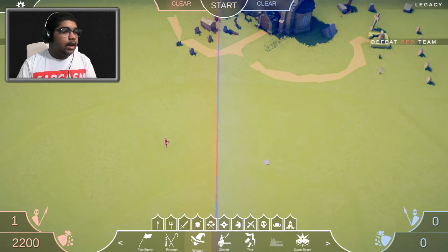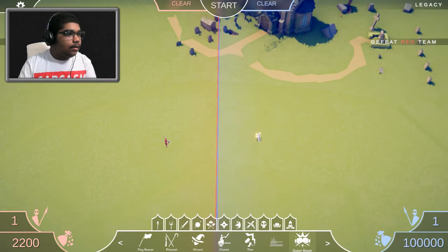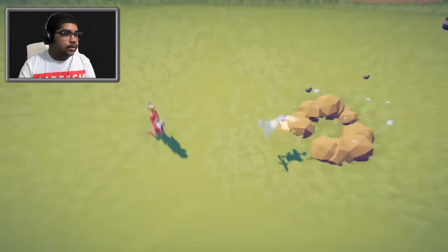Up next let's try the super boxer. What the hell — what? That's a hundred thousand! I don't think I've ever seen anything in this game cost a hundred thousand. I assume Thor is just gonna get demolished in this.